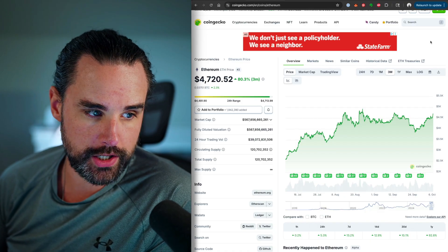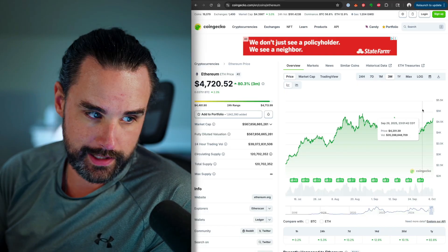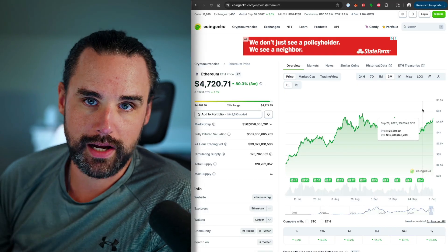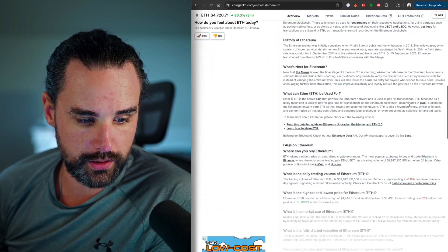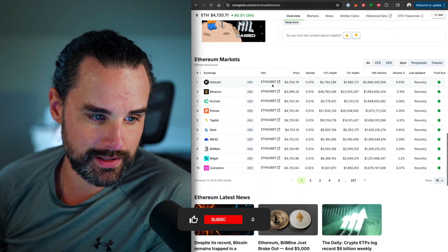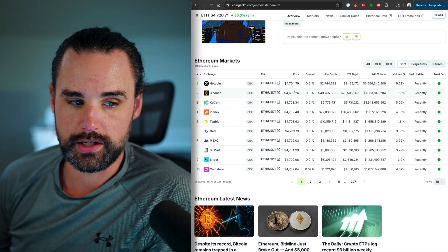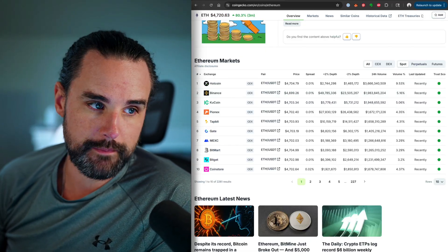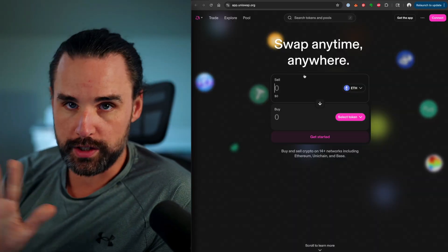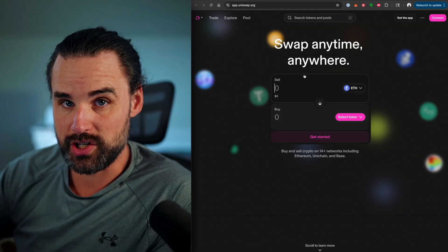Let's break down exactly how this trading bot strategy works, starting with the basis of arbitrage. If you look at any cryptocurrency — let's say Ethereum — it's got a price that reflects what it's trading at across a bunch of different cryptocurrency exchanges. Scroll down and you'll see the prices are a little bit different on every single exchange. Theoretically you could buy on one exchange and sell on another, but by the time you bought on one and moved to the other, the price could change. But what if you could do it all in one go where the price couldn't change on you? That's the power of a blockchain-based trading bot using decentralized exchanges.